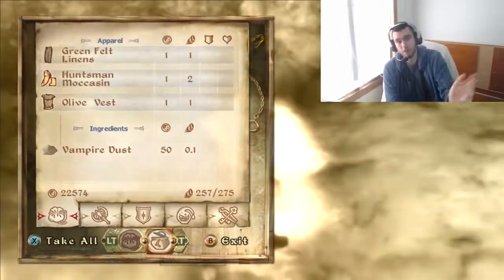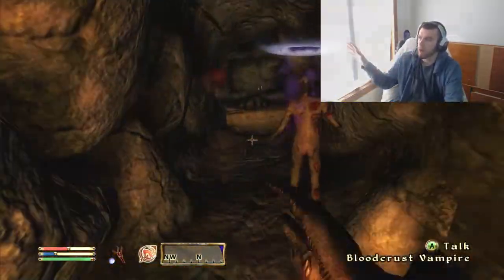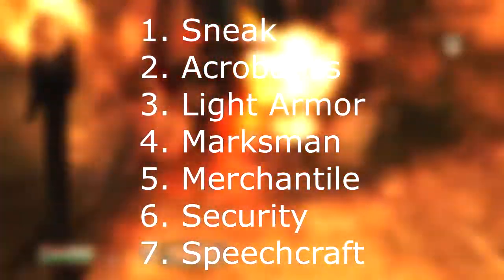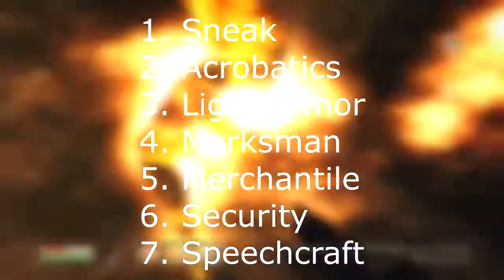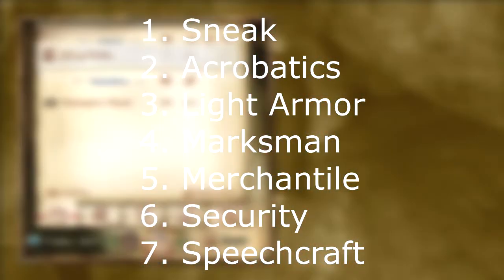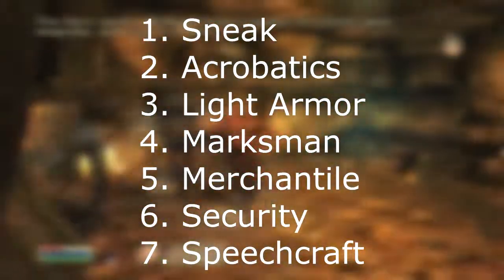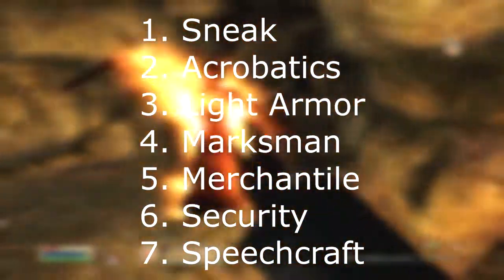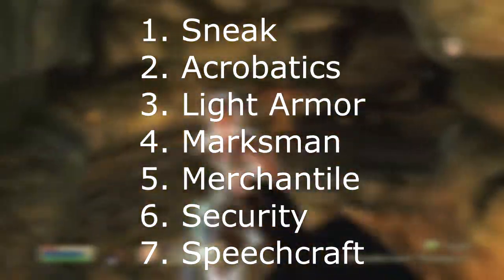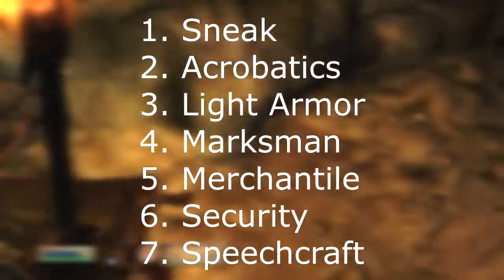Those guilds can give you some extra bonuses that help you in the mid-game of Oblivion. So let's go over the list one more time. At the bottom we have Speechcraft, then Security and Mercantile — that's the bottom of the list. The top of the list depends on your character. First, if you've got a Thief or Assassin, you do Sneak first, then Acrobatics, then Light Armor, then Marksman.